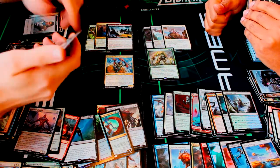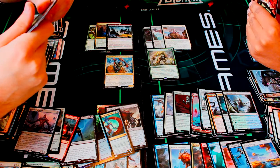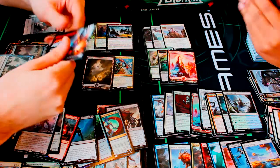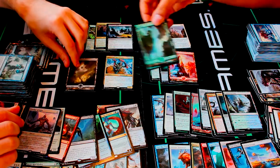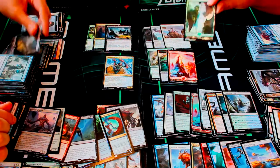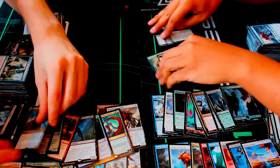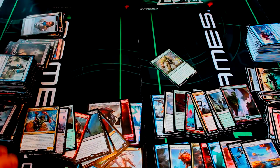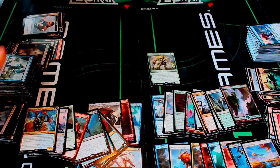I got Noyan Dar, Roil Shaper — I like him, he's a 4/4 for four with a landfall ability. And I also have an extra foil card here — a foil Forest! Look at that — nice! Two foil lands already. I think we're definitely even at least, if not you might be ahead at this point. The two mythics and the foil lands bring up a lot of value.